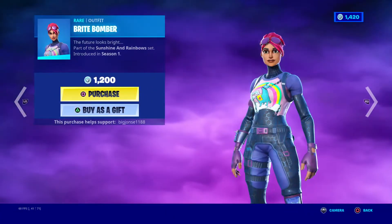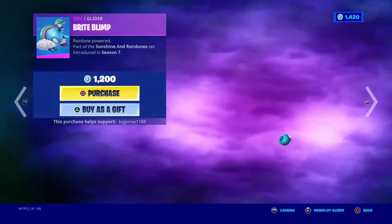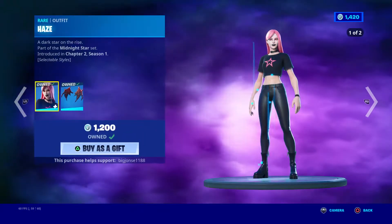The Bright Bomber is back, ending with the Bright Gunner, with the back bling Bright Bag, the Rainbow Smash pickaxe, then the Blight Slim. Hayes is back with the back bling Red's Back, and the Starshot pickaxe.